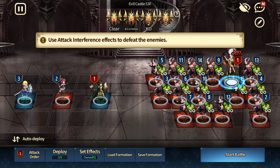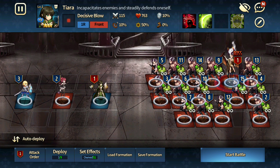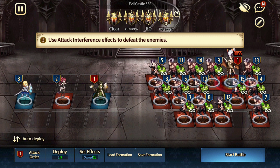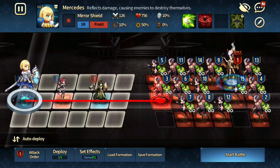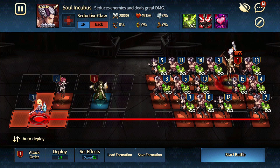Next up we have floor 53. This is going to be slightly easier. You need some sort of attack interference to tackle this first guy right here. Tiara works — if I'm not mistaken there are a few other options besides Tiara. Attack interference: as long as you have stun or freeze. Someone that can tank behind — in this case I use Mercedes. You can use anyone to tank behind Mia.